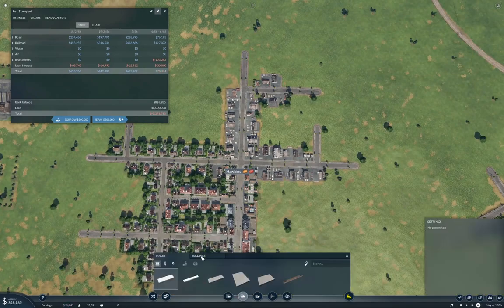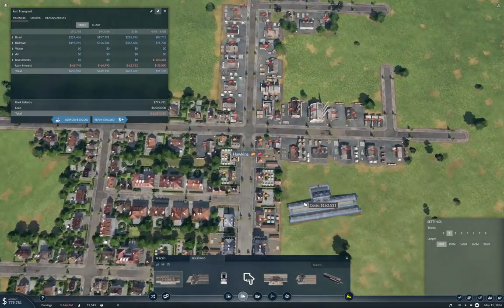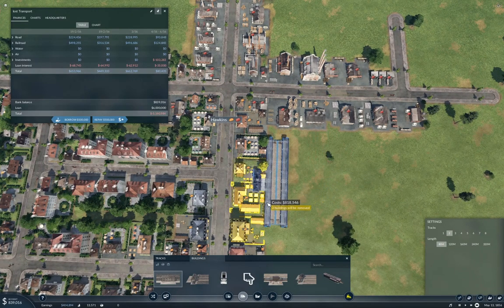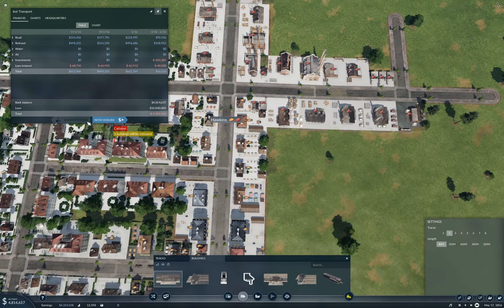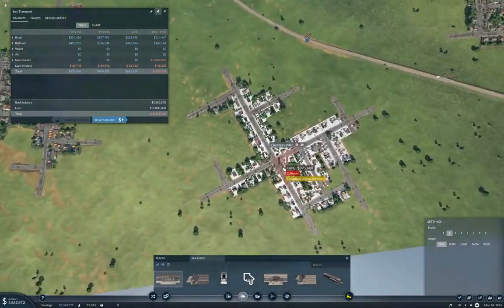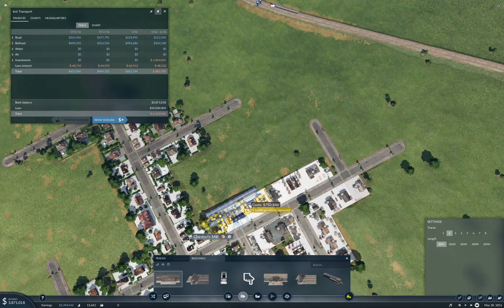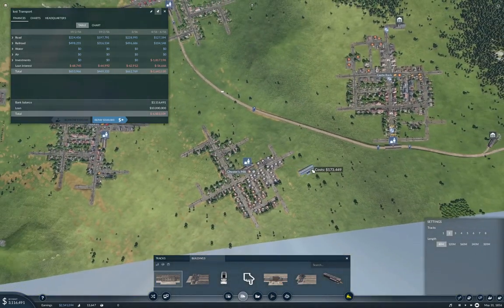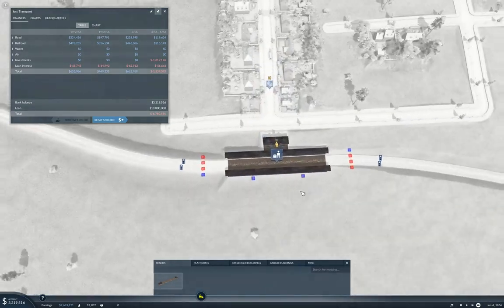We need to also add a station in here, and we're going to make it 80 meters, which is two chunks. We're going to make it two tracks here. We'll put this in right here for Hawkins, and we'll put the Chester's Mill one in right about here. Then we'll add the platform we need.